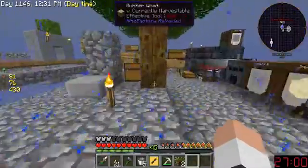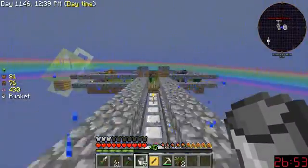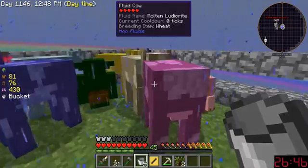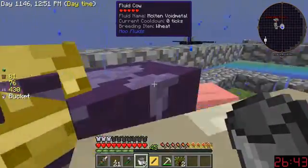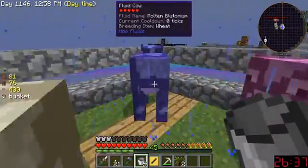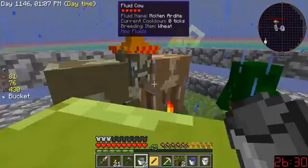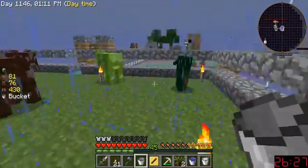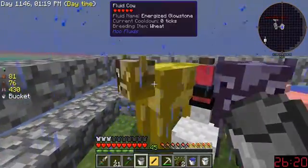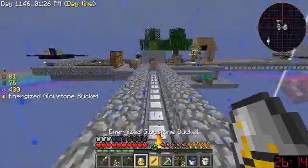We need one more diamond and we've got the book. I've got cows — more cows. I don't know exactly what all of them do. We've got Bolton enderium, which I think is good. Void metal — I don't know what void metal is. We've already got plutonium, so let's grab some more. Hooch is for creosote, I know. Liquid XP cow — I don't need to worry about leveling ever again.